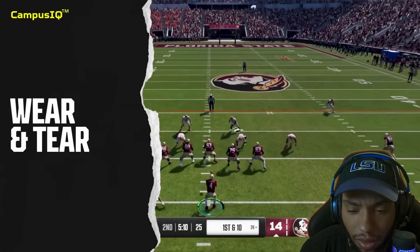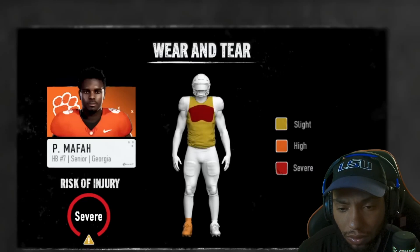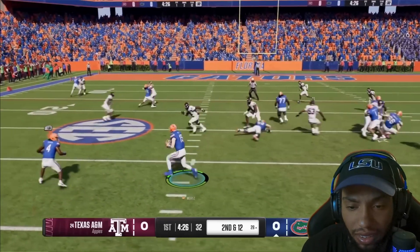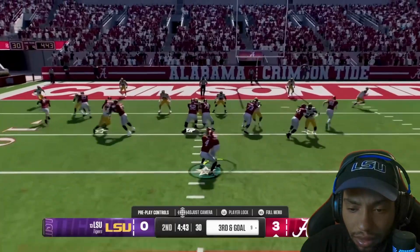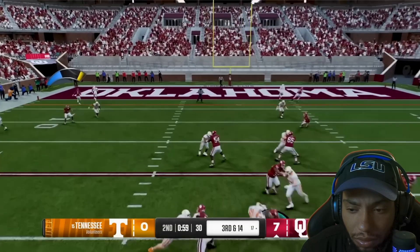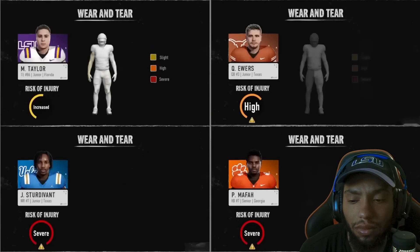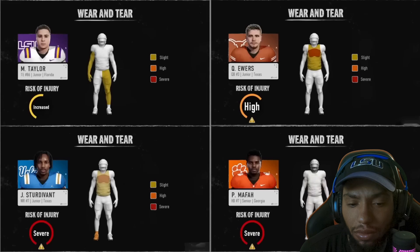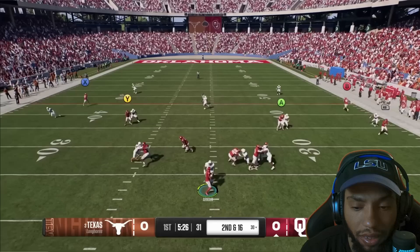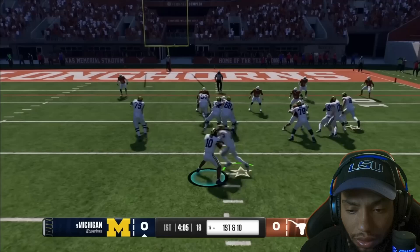The new wear and tear system changes how you approach every snap. Wear and tear is a progressive player health system that prioritizes strategic substitutions and diverse play calling to keep your players healthy. With wear and tear, every hit matters, but not all hits have the same impact. A single hit, like a blow to a quarterback's throwing arm, can change everything, just like it can in real life. Every hit scales differently and will have unique effects on a player's performance as damage and fatigue add up over the course of a game. Managing wear and tear is critical to your team's success, both in a single game and over the course of a season.